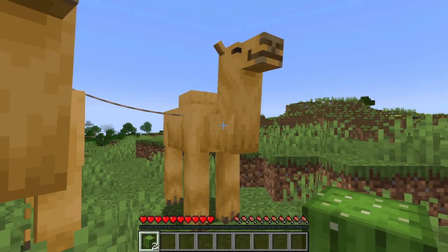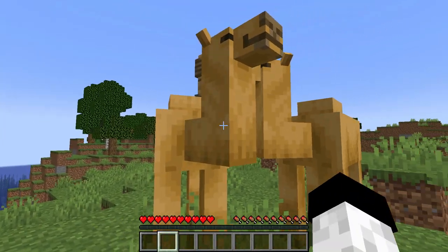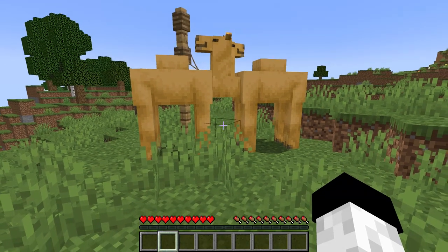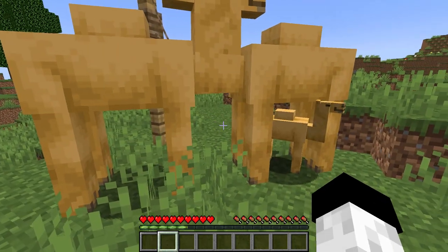To breed two camels, you'll have to find two different desert villages and bring two camels together. Feed them a cactus block each and give them a couple of seconds — that's all it takes, and you have a baby camel.